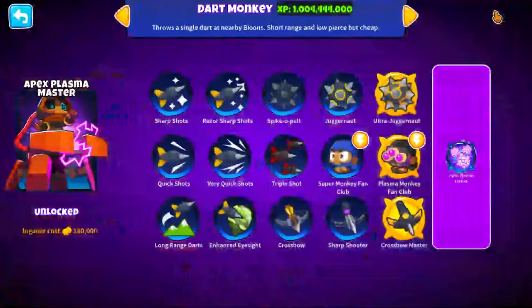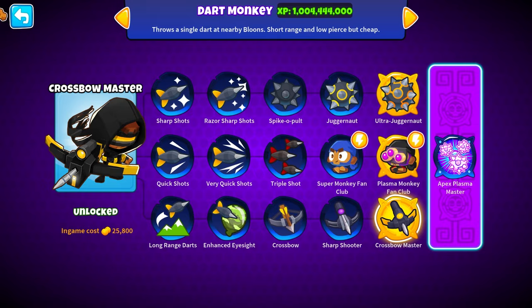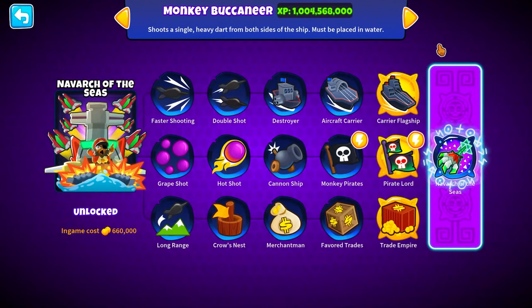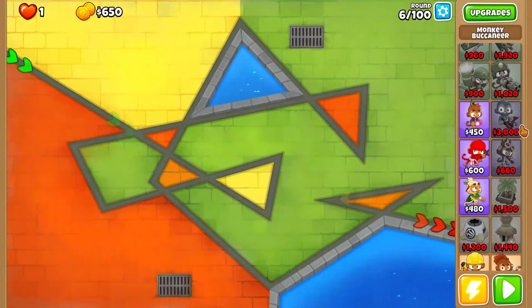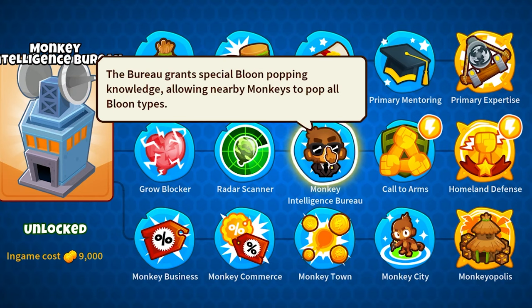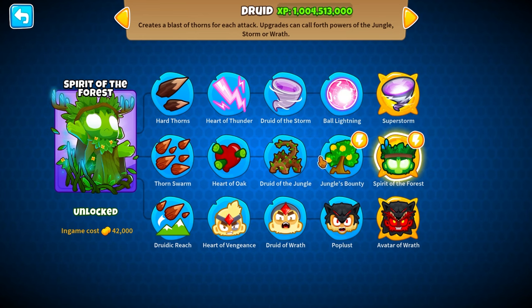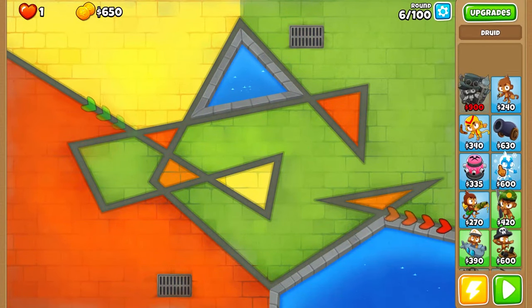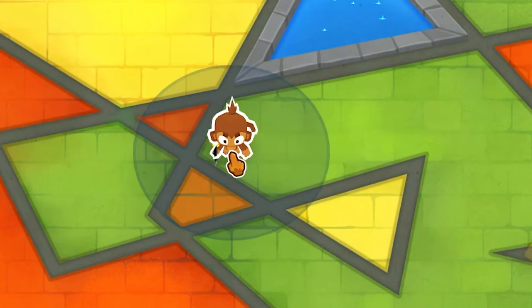I believe the best path would be Crossbow Master if you get it, because that can destroy everything. Really any Sniper Monkey will be fine. What I really need is a Top Path Carrier Flagship just to help out a little bit. Maybe the most important one would be a Monkey Village with MIB, so middle path. And of course a Druid - Spirit of the Forest, that's the best path we can get. Those are the things I'm leaning towards.